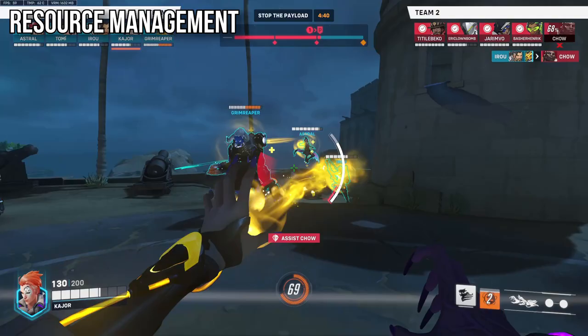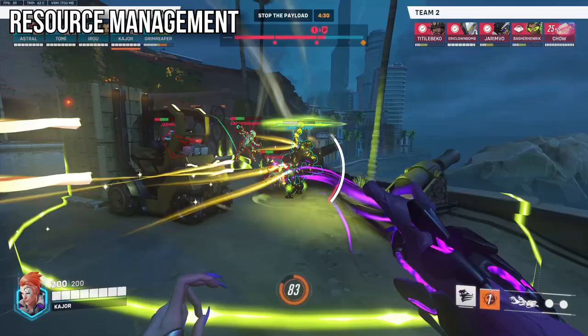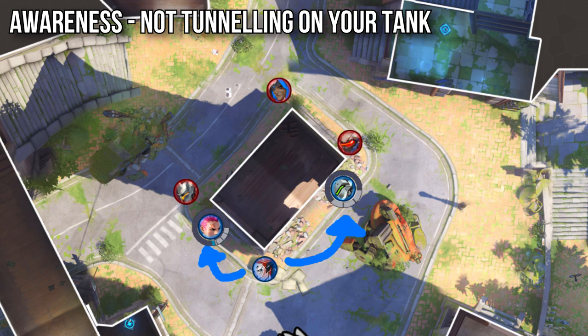A massive thing you need to nail down with Moira is your spray usage and resource management. Hold down the spray if your team really needs the healing, and try not to waste half your bar healing a small hitbox DPS flying through the air like a Genji or an Echo. Tap your spray when you need to, and remember that it's a projectile, meaning you need to lead your spray roughly in front of where you think your teammate is going to be strafing. The last thing that should be happening on Moira is you entering a fight with half a bar of resource.